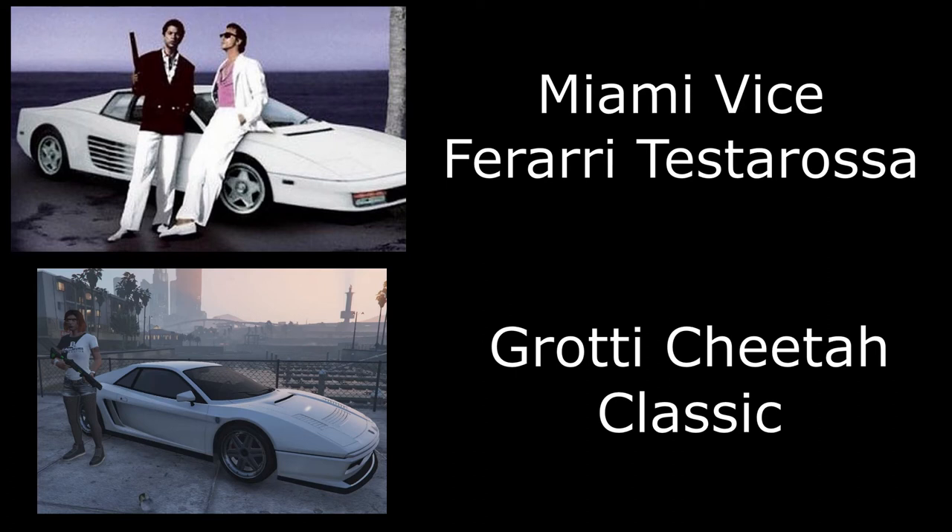Next we have the Ferrari Testarossa from Miami Vice — Sonny Crockett's Testarossa. I've painted this one white and used the Cheetah Classic. Not really much you have to do with this one; I've kept the stock wheels and painted it white.